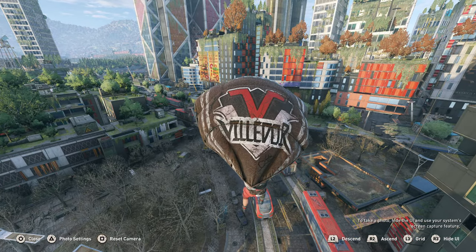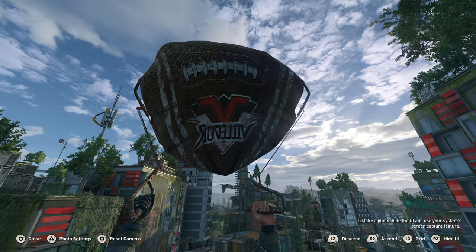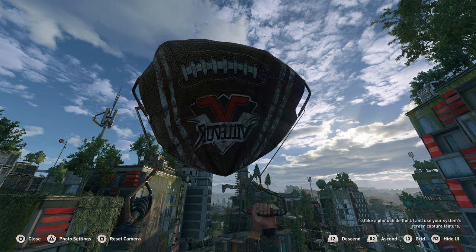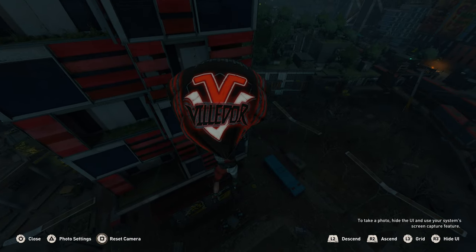Next we have the paraglider, which also looks amazing. The outer part is mainly like an American football and the inside has a nice American football team logo. The outfit does not glow in the dark but the paraglider does, and it looks absolutely amazing.